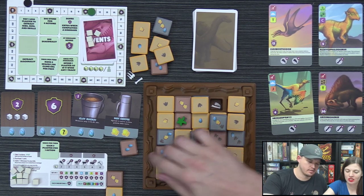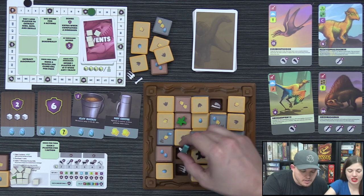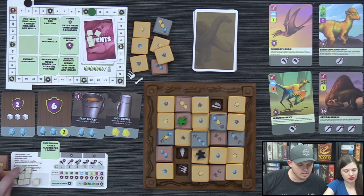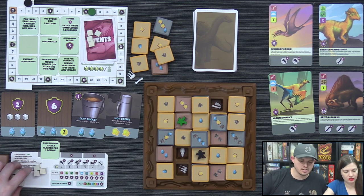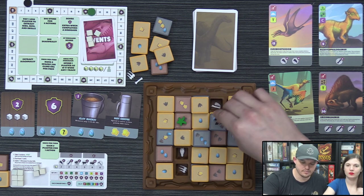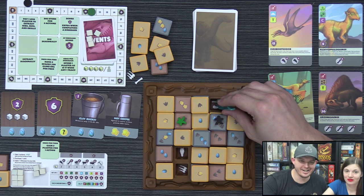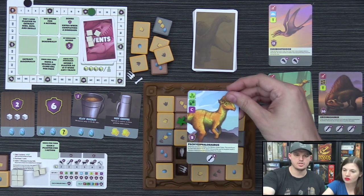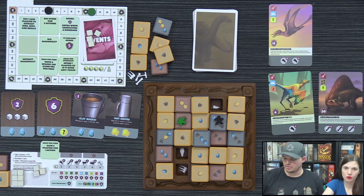Lizzie pushes a tile off, revealing a skull beneath. She passes on taking it and instead moves diagonally two spaces to dig out a bone, spending plaster. She turns the bone in for a dinosaur and scores five points. She purchases a supply card using trace tiles and takes three plaster.